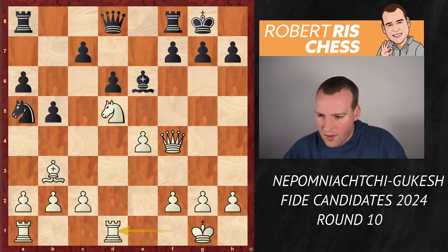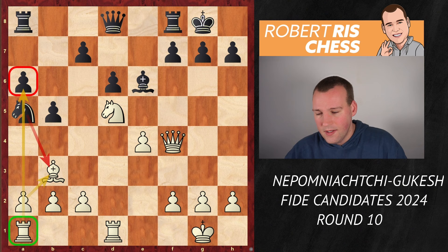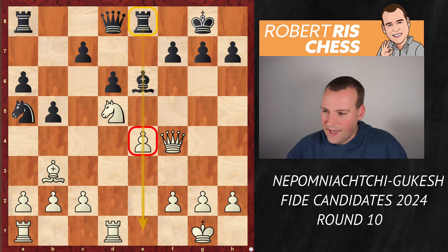Rfd1 — it's always a discussion which rook you should use. By playing Rfd1, White is saying that if Black takes on b3 you recapture with the a-pawn, and then the rook from a1 may exert a bit of pressure against the pawn on a6. But Black is not in a rush here — just playing a number of useful moves before releasing the tension — and went for the move Re8, where the rook belongs on the half-open file, eyeing the pawn on e4.